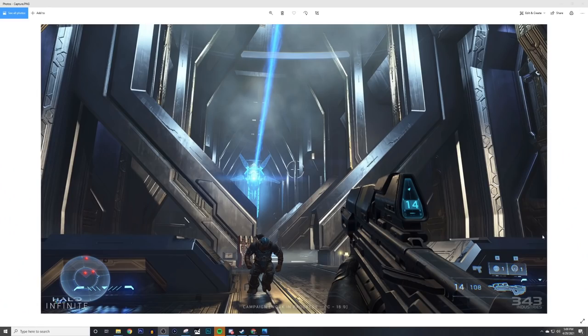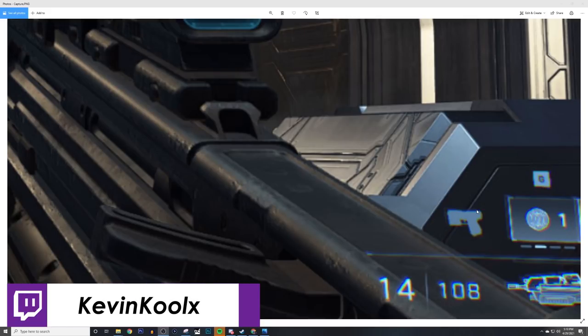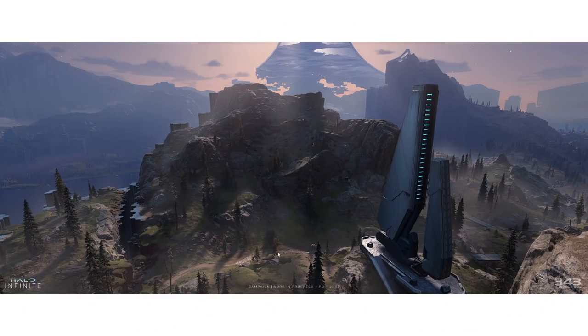Another interesting thing from the screenshot is the redesign for the sidekick pistol. The profile is very different than what we had previously, and this has been confirmed by Sketch and Unishack on Twitter that it's been redesigned to be more Halo-like rather than looking like a Call of Duty sidearm.